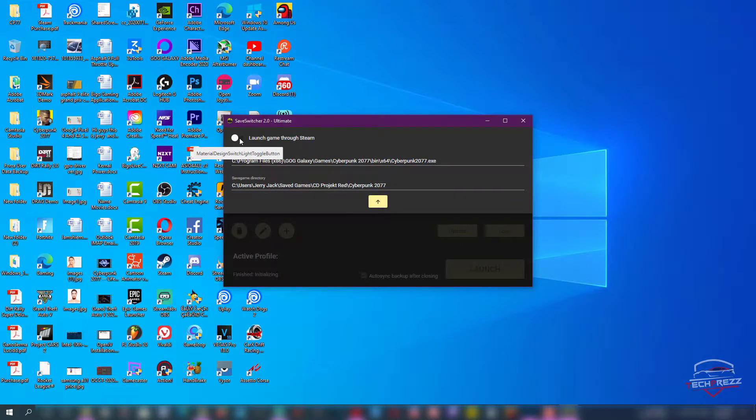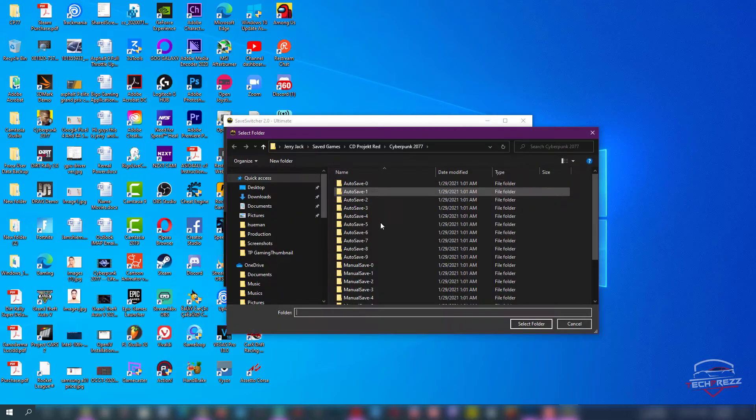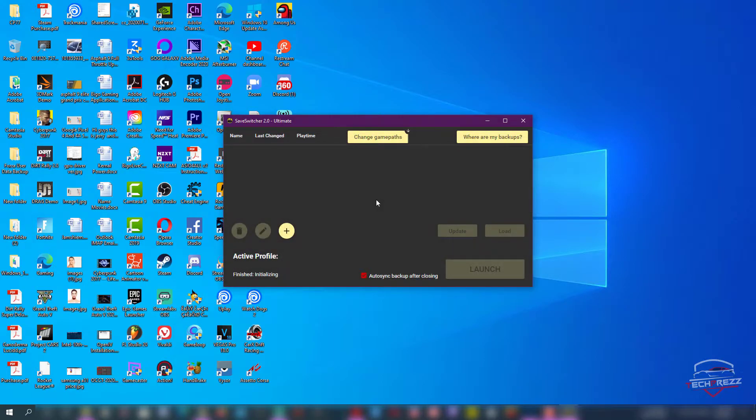Click 'Change Game Path' and enable 'Launch Game Through Steam' if you have installed the game on Steam — otherwise it should be GOG or Epic Games. In my case it's Steam, so I've selected 'Launch Game Through Steam.' This is where the save files of Cyberpunk gameplay are located, so if you click here you'll be taken to that save folder. You don't need to do anything — just click that, and that's it.